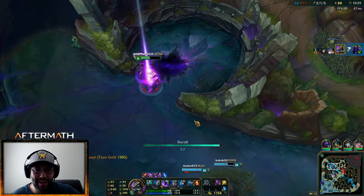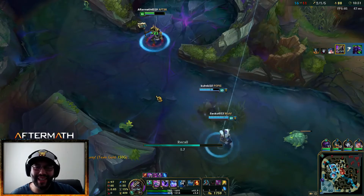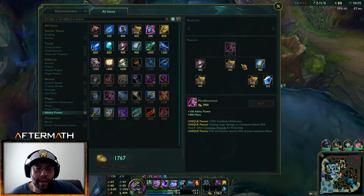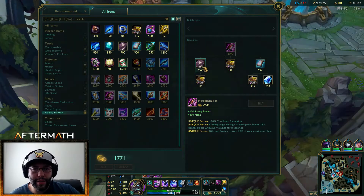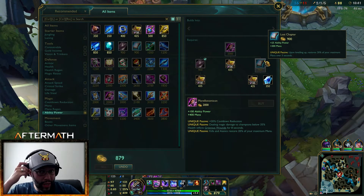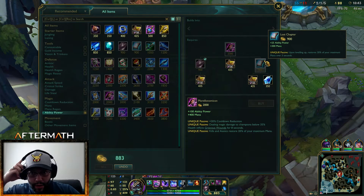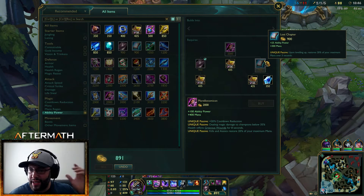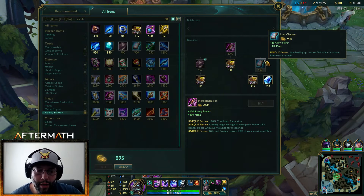They let me have it — that's amazing! Let's go back and get our Fiendish Codex. We're going to wait for 25 more gold because we'd like our Lost Chapter — so every time we level up we get mana and good stuff. They're going to take mid tower because there's three or four of them.